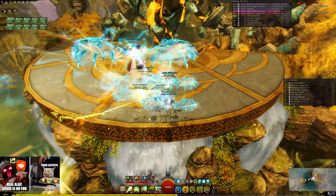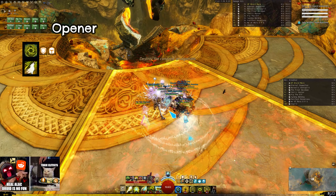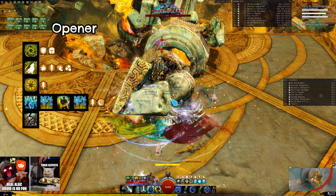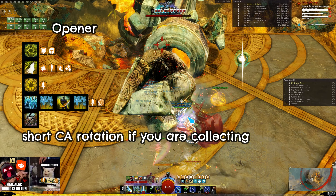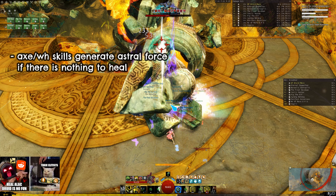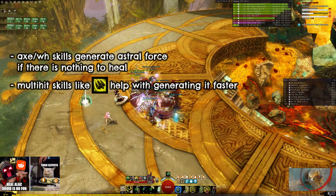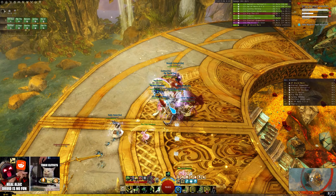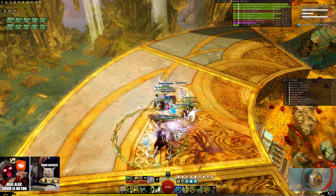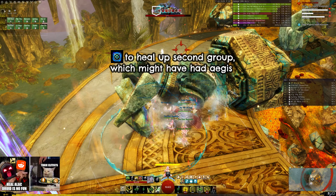I start the fight on my DPS pet. I open with Stone Spirit to Aegis the first hand slam, then follow with Warhorn 5 for boons, Sun Spirit for Might, CA 4, 2, 5 and 2 again, and then I close CA. It's important to do a short CA rotation here so you can have CA back up to boon up the group again before you go collecting. After I close CA I use my Axe and Warhorn skills, especially Warhorn 4 which is a multi-hit skill to speed up my Astral Force generation. For the second slam I swap to White Tiger and use F2 for Aegis and boons. Then I slightly precast my Heal Glyph to heal up the second subgroup which might not have Aegis, which also helps with my CA generation.